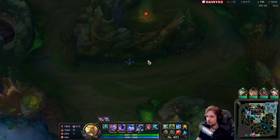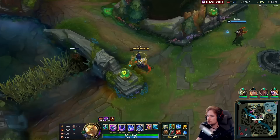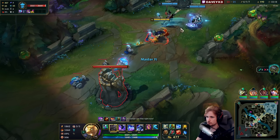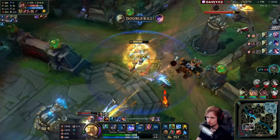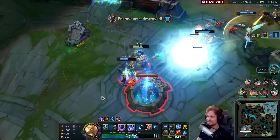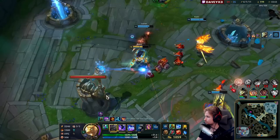I think we're going to pick up the red buff as well. Drake is about to spawn but I don't think we need to go for Drake — we can just rush mid lane because I have my ultimate. Me and Master Yi are just farming the game. Nasus is absolutely broken late game. Our team has destroyed an inhibitor — GG.